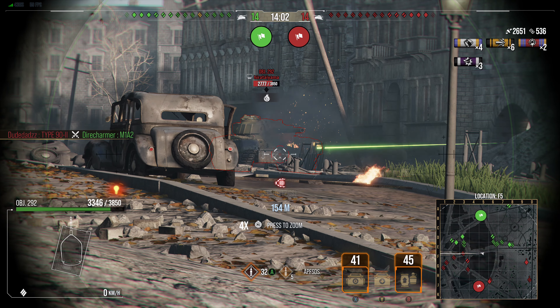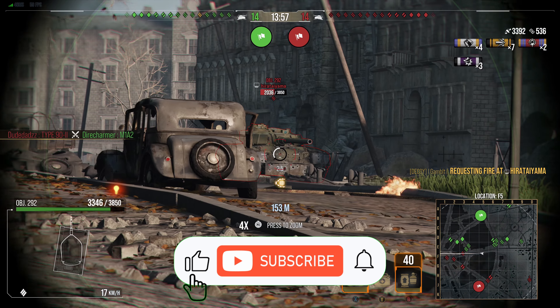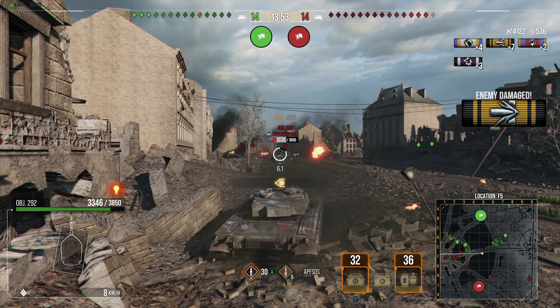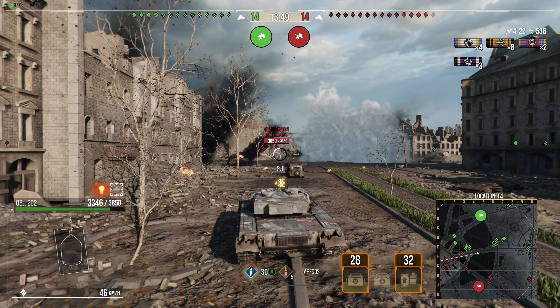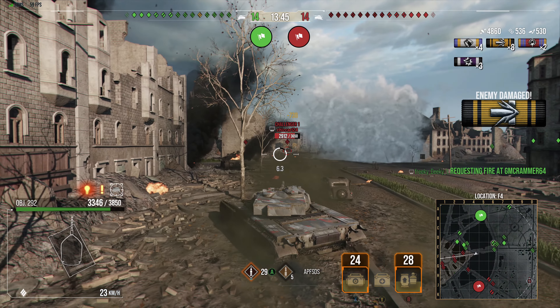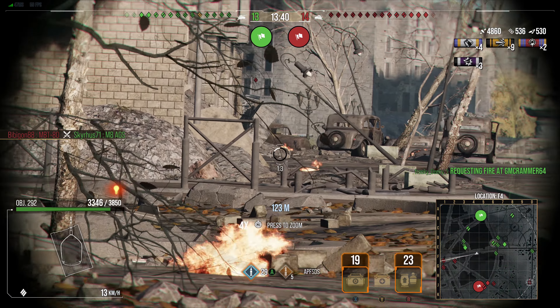It also does not have hull armor, so its hull can easily be penned. Whenever you're moving, try to wiggle a little bit — like I was doing here where the enemy 292 bounced off my side. You have to be careful not to expose your hull, which can be tricky because the lack of gun depression sometimes forces you to peek and expose it, and it can also set you on fire.